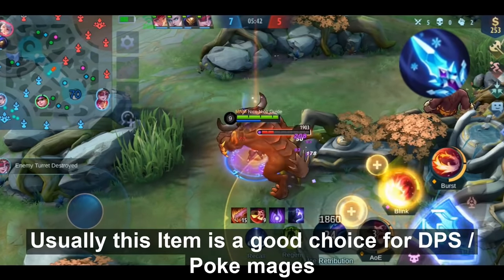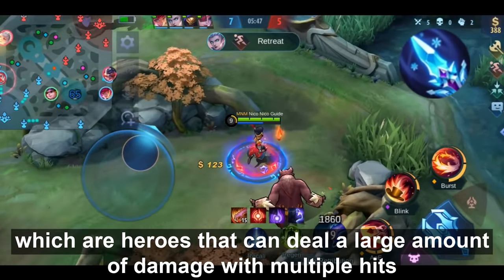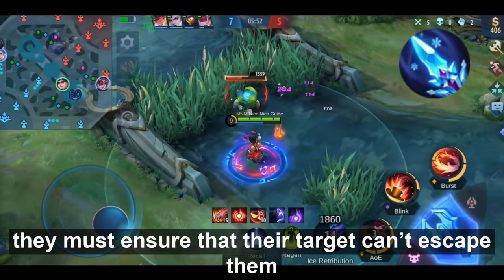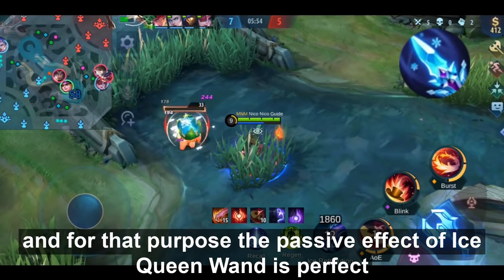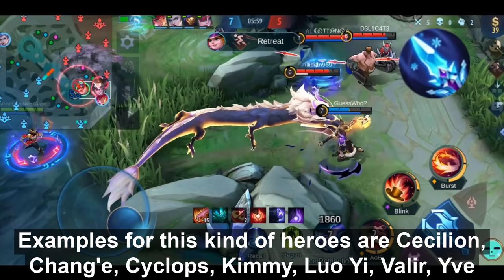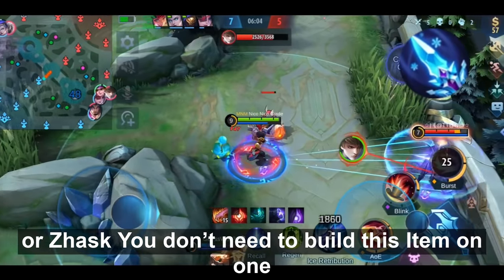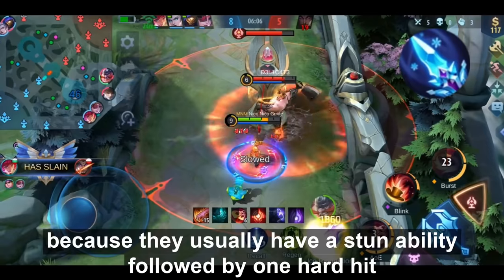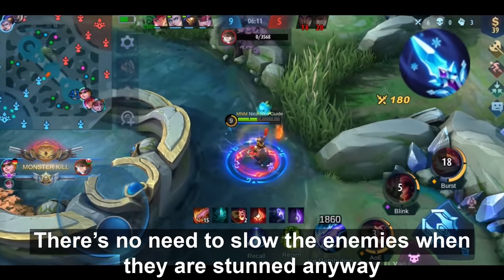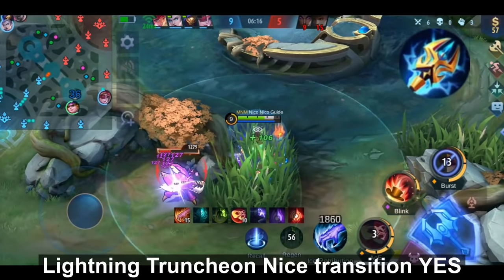This item is a good choice for DPS or poke mages that deal large amounts of damage with multiple hits. To deal their damage effectively, they need to prevent their target from escaping — and Ice Queen Wand's passive is perfect for that. Examples include Cecilion, Chang'e, Cyclops, Kimmy, Valir, Eudora, or Zhask. You don't need this on one-shot mages since they typically stun then burst — there's no need to slow a stunned enemy. For those heroes, an item like Lightning Trunction is better.